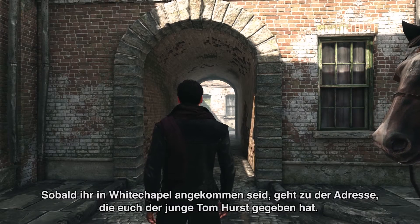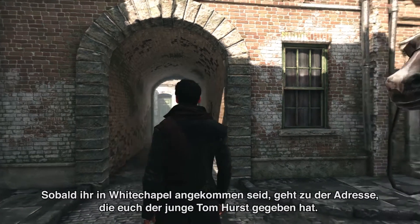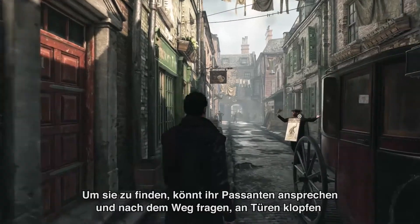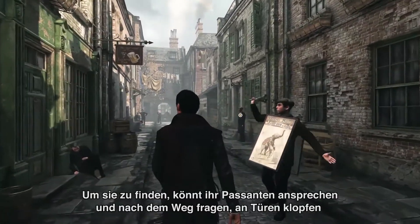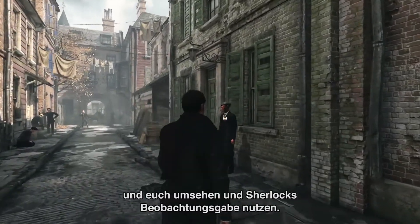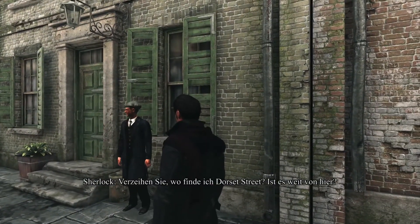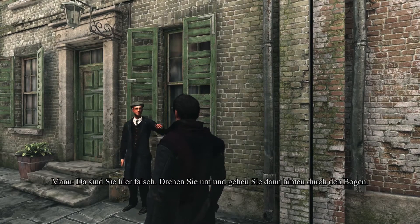Once at Whitechapel, you must find the young Tom Hurst's apartment using the address he gave you. To get there, you can ask bystanders for directions, knock on doors, and look around using Sherlock's power of observation. Excuse me, how can I get to Dorset Street? Is it far? You're already going the wrong way — you need to go back and go through the arch.